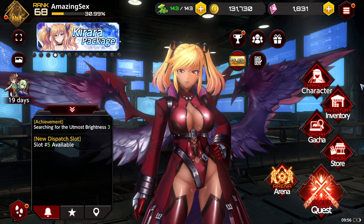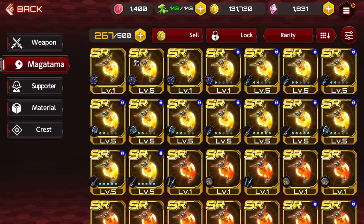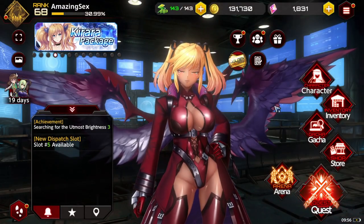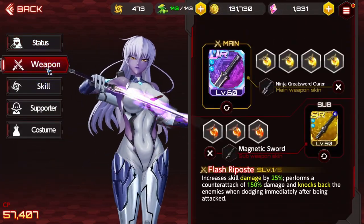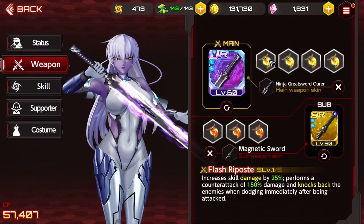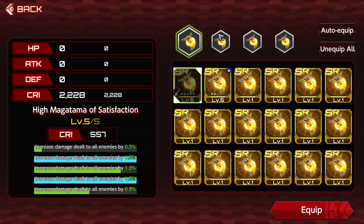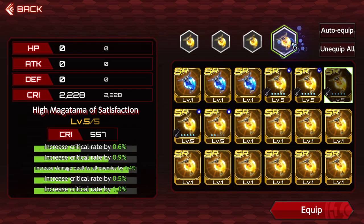So if you guys want to be building Magatamas in Action Taimanin — if you don't know what Magatamas are, this is basically the gear system for your weapons in Action Taimanin. I'll show you the one set I have built right now. It's not going to be the best set ever, but I think it's pretty good. I have four crit pieces on the top, and for my build I went with increased damage dealt to all enemies and also crit rate and crit damage.